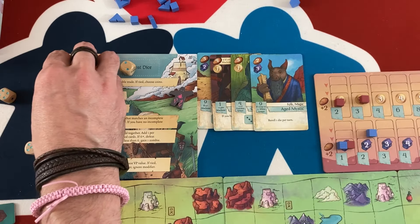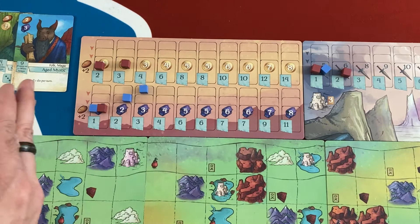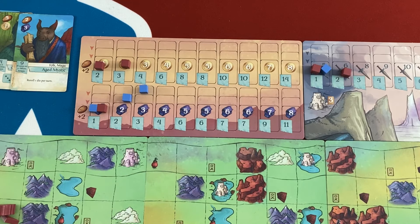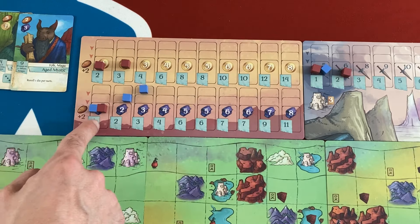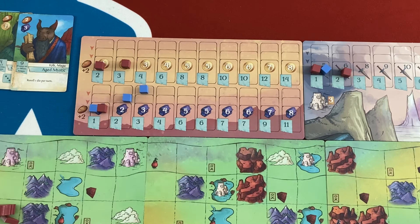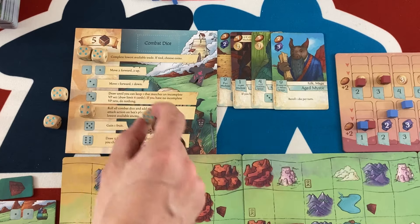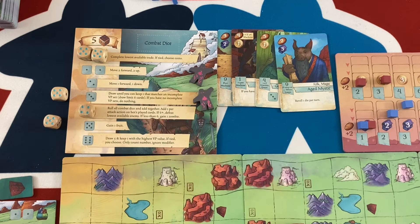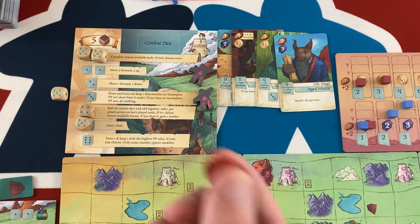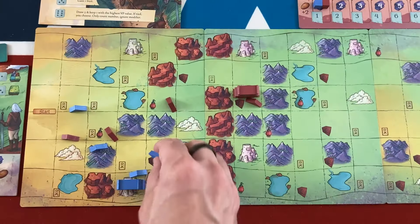Bot's turn: they have a lot of high values. The lowest available trade is the three-point bag trade — I think 'lowest' means lowest victory point value. They move one forward and one down, getting a fruit. They try to fight needing a straight six and don't get it — so they get a zombie instead. A pretty bad bot turn. They didn't move far and got another zombie penalty. Back to me.